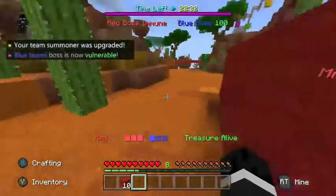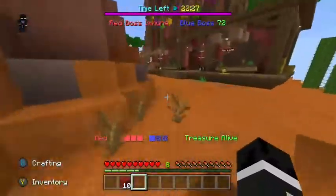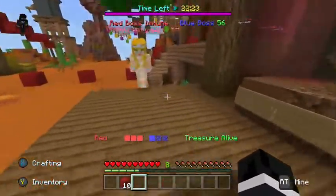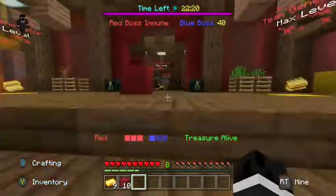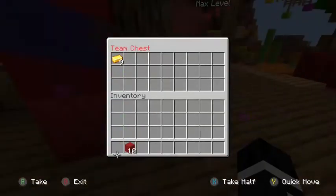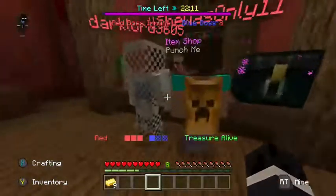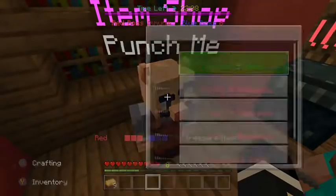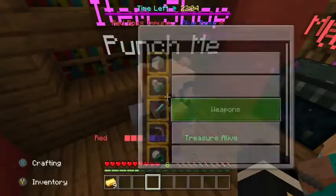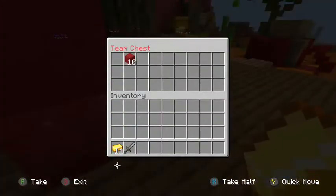Our team's summoner was upgraded — cool! Blue team's boss is not vulnerable... oh my gosh, yes! Whoever did that, GGs to them. This is what I mean — the games can actually be over in a matter of minutes. People are already damaging the blue boss. Once the big blue boss is down, all you've got to do is kill the rest of the blue team and they're dead. Let's go over there and try to take out their base some more.